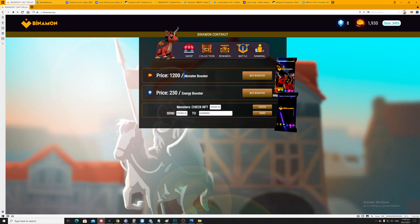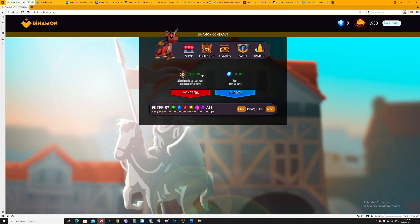What I did when I purchased — I bought three monster boosters. I could only afford three at that time, but I was lucky because I got at least the best monsters. Let me tackle the shop tab here. Basically the shop is where you can buy your Binomon monster, monster booster, and energy booster.